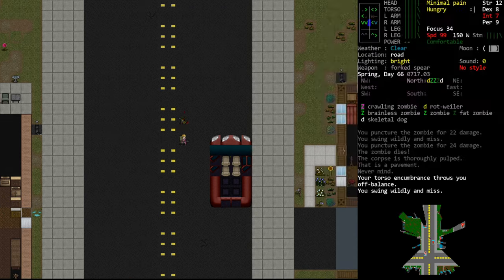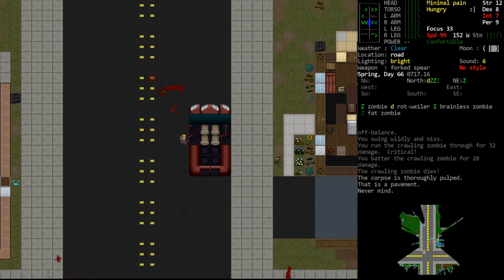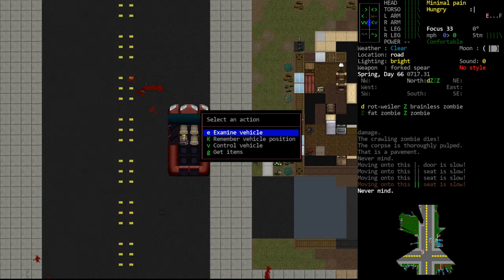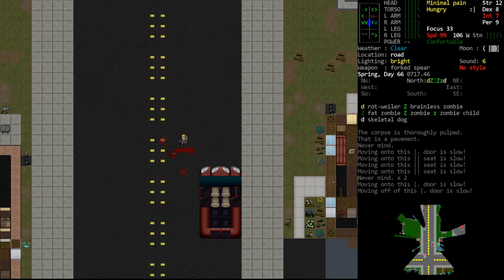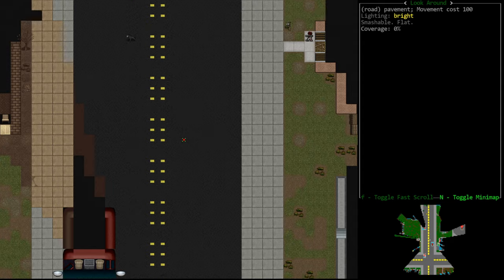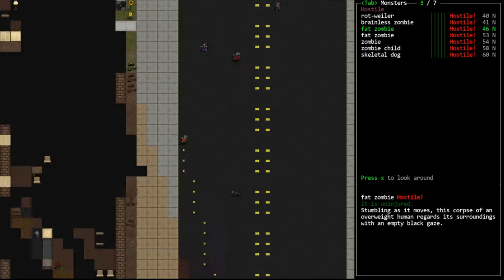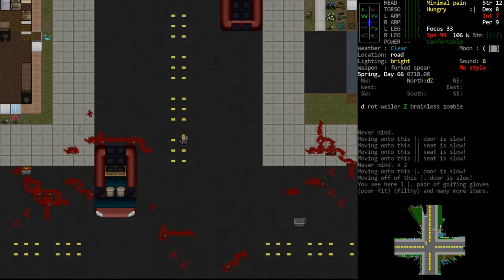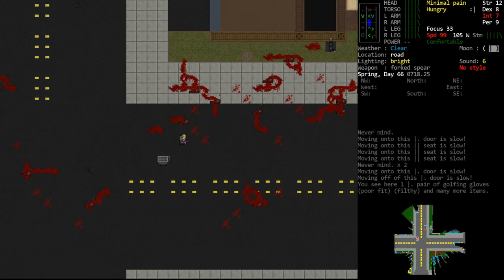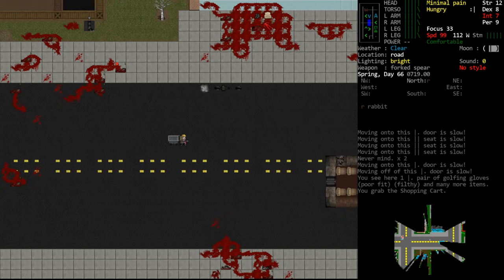Let's go up here and kill this guy, just put him out of his misery — poor crawling zombie experiencing a horrible life. As we're moving through the town, we're finding a lot more vehicles. Let's take a look at the vehicle: engine, fuel, battery, no wheels. Bummer. There's a little bit of a horde up here so we're not going to go up there. Skeletal dog — they're fine, just a different zombie dog essentially. I do think the skeletons are a little tougher because they have armor, depending on the weapon you're using.